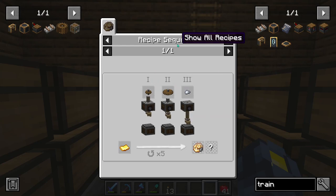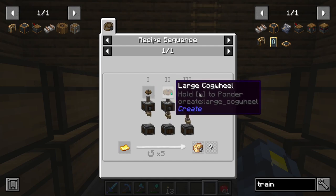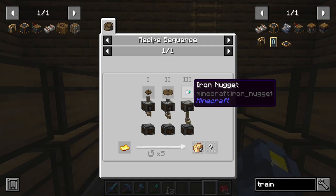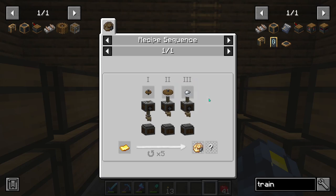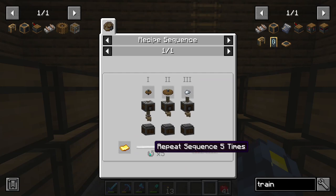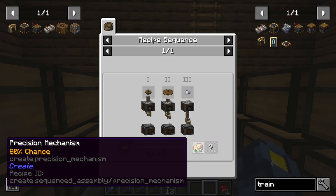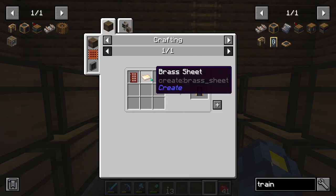We'll also need train controls, which will require a precision mechanism. This is yet another sequence — three deployers in a row: one inserting cog wheels, one inserting large cog wheels, and the last one inserting iron nuggets. Apparently we have to repeat that sequence five times. Yeah, this is starting to get pretty technical.